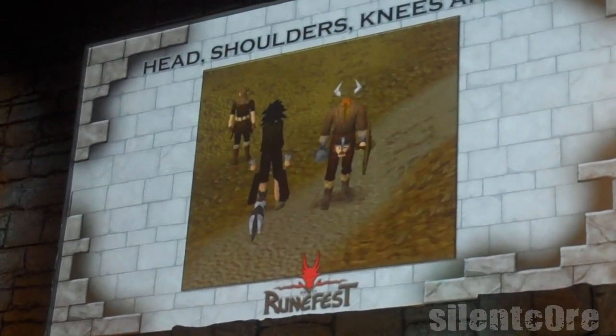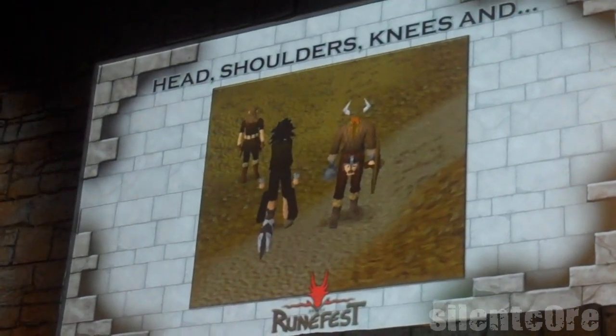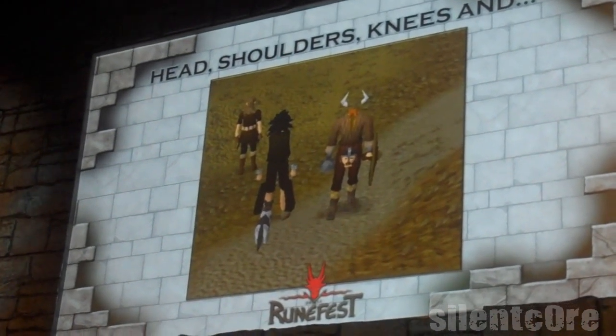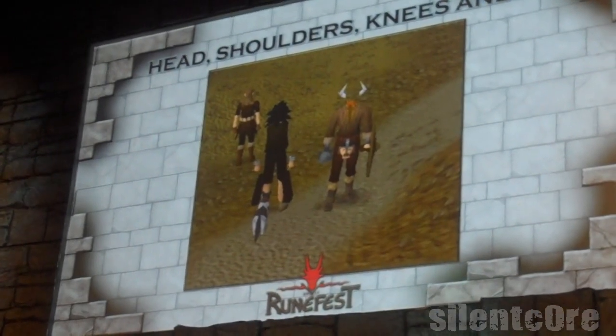This is what happens if a wear position on an object is wrong. In this case, the helmet — you try to equip it and the wear position is just a little bit further south than it should be, which gives us the loving head crotch.